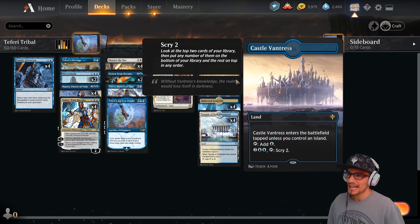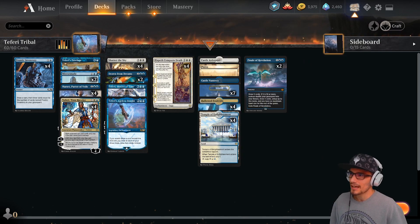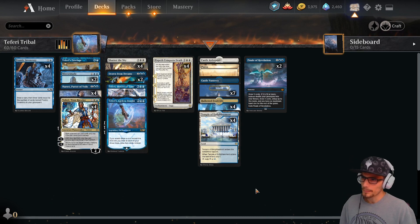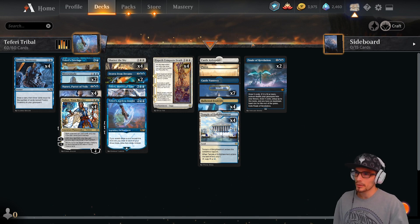These spells are accompanied by one Castle Ardenvale, some number of Plains, seven Islands, four Hallowed Fountains, and four Temple of Enlightenment. We have to check the land count separately due to the new land art — it's 11 total Plains. No sideboard today, we're playing best of one. The deck is pretty gross — let's begin to talk about strategies and synergies.